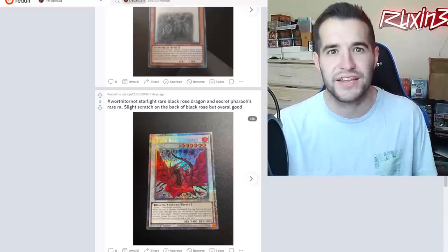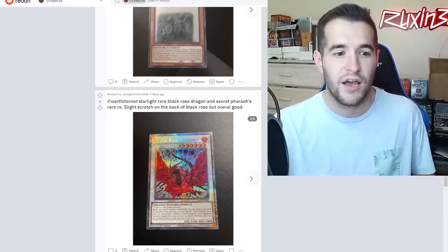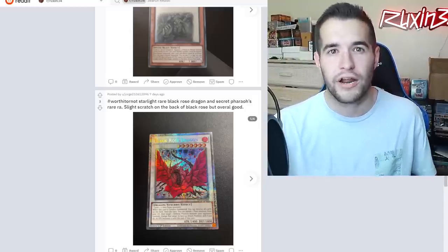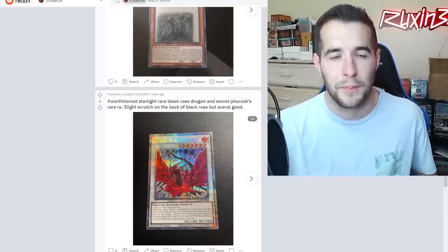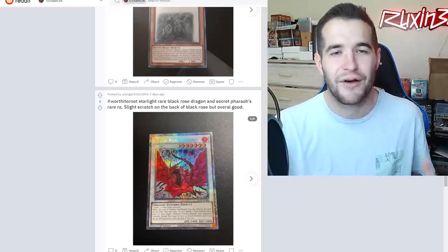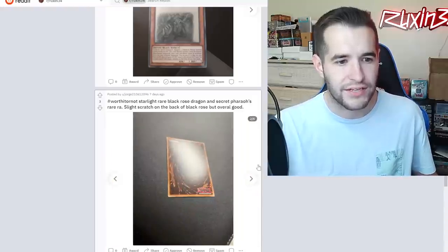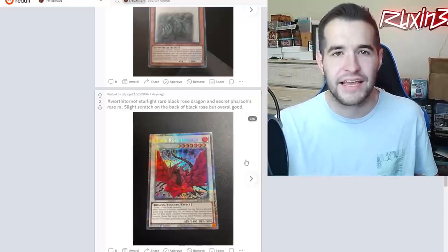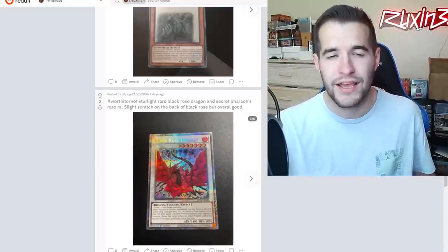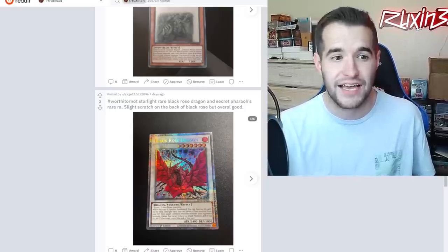This is going to be our final post. There are still others - I'm sorry I couldn't get to everybody. Go make your posts on r/ruxin34 and I'll check them out in future episodes. Final post: a starlight Black Rose Dragon and a Pharaoh's Rare raw. Centering looks good on the front, back has a slight scratch. Black Rose Dragon is one of the biggest starlight cards - it's iconic. For $150, especially down from $200, I would definitely send this in. Hopefully you get that 10 because it's a very, very cool card.